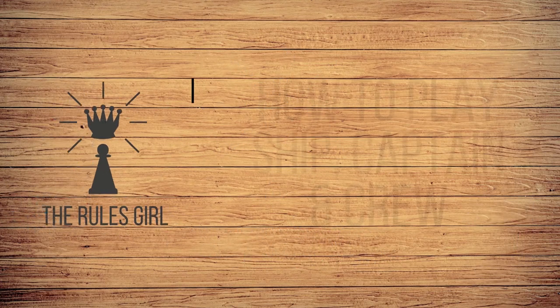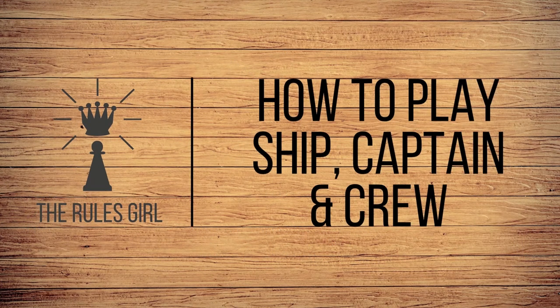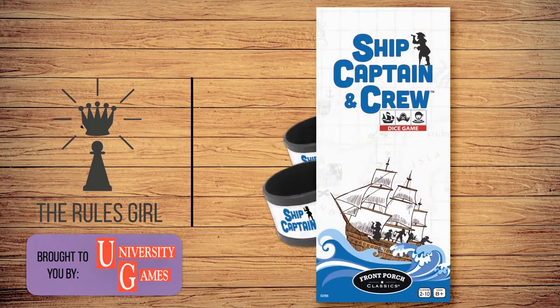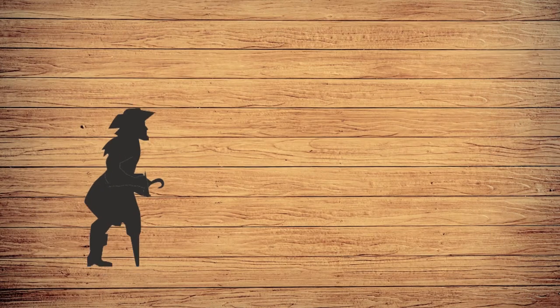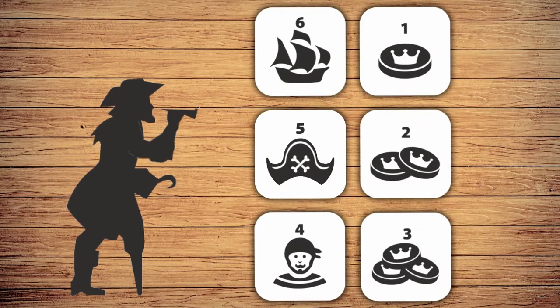I'm the Rules Girl and this is Ship Captain and Crew, a family dice game by University Games for a crew of 2 to 10 players. In Ship Captain and Crew, players are pirates assembling everything they need to plunder booty.